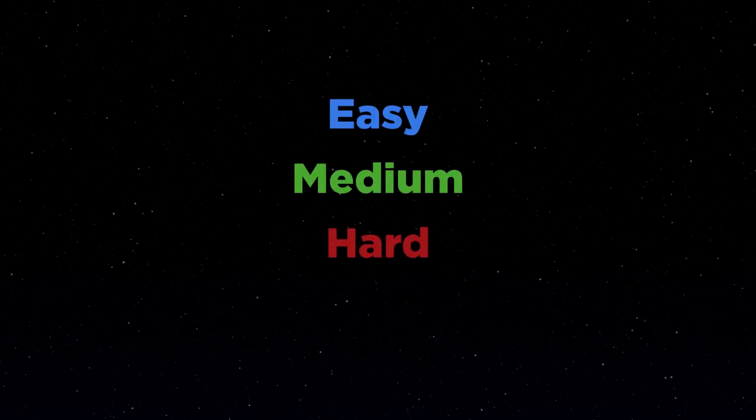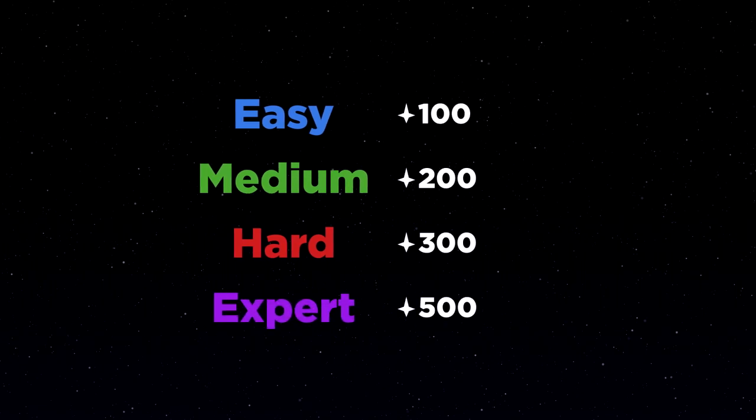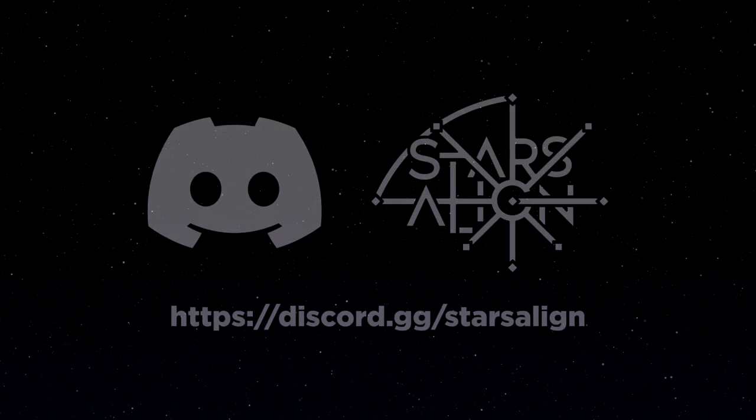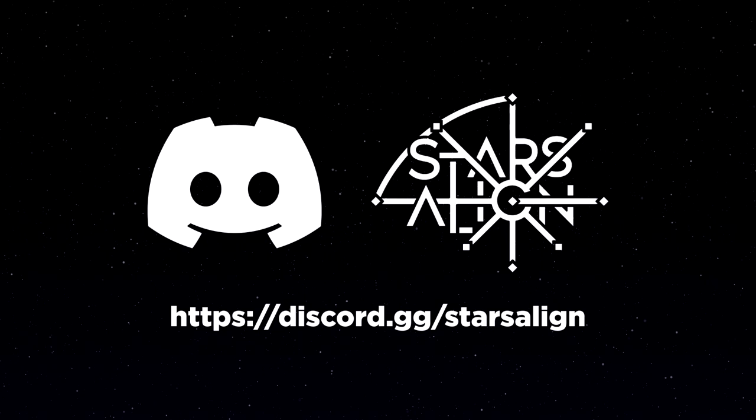They are sorted between 4 difficulties — Easy, Medium, Hard, and Expert — with the stages being more expensive based on their rate of difficulty. We are also looking into letting more developers create bonus levels now that the game has progressed more. Keep an eye out on the discord server for more information on that coming soon. That's all the news we have to share right now for the Rainbow Frontier, and now for our final announcements.